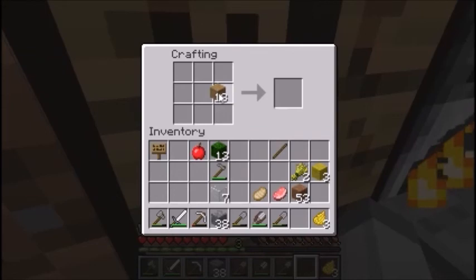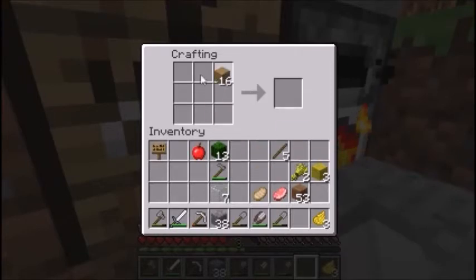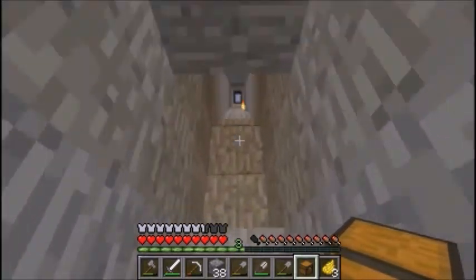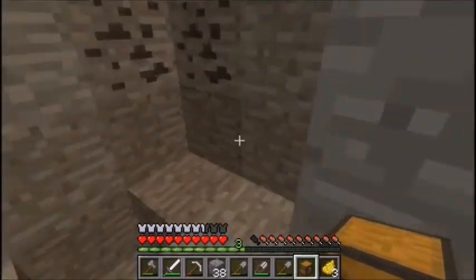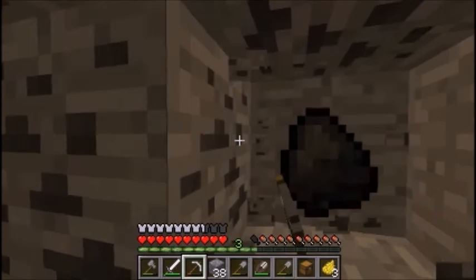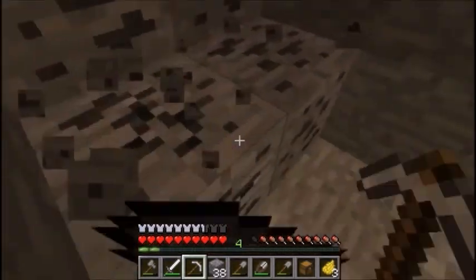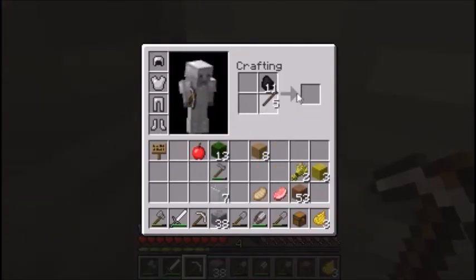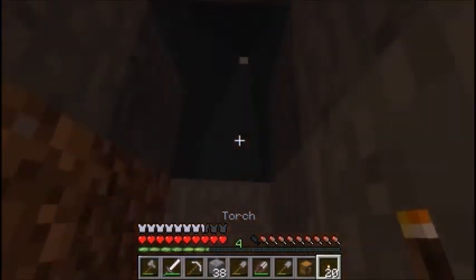I'm going to make some more torches because when I'm mining I need torches. Let's also quickly make a mining chest. Let's go down to layer 12 — I think the exact bottom of this place is layer 12. There's some coal here for torches. Let's turn this into about 20 torches. Let's go place some torches on the way down.